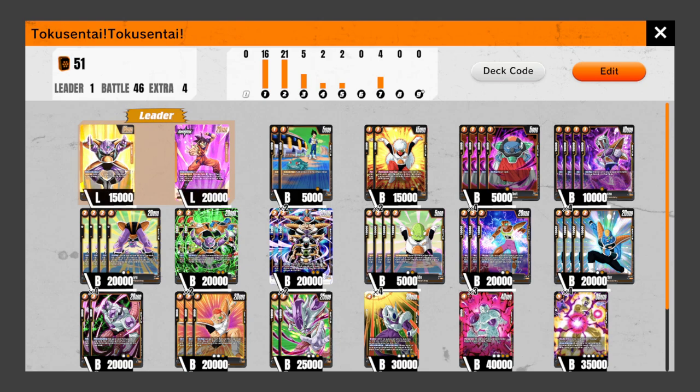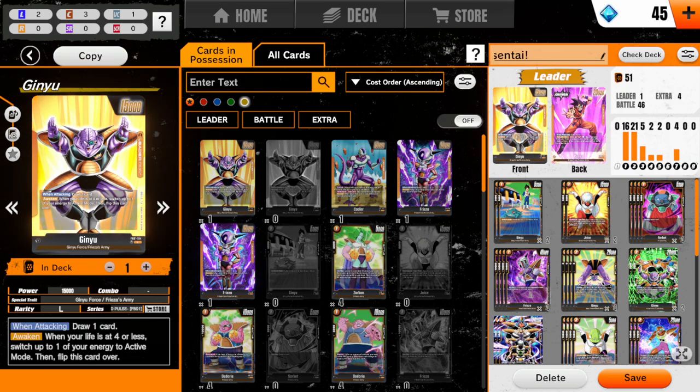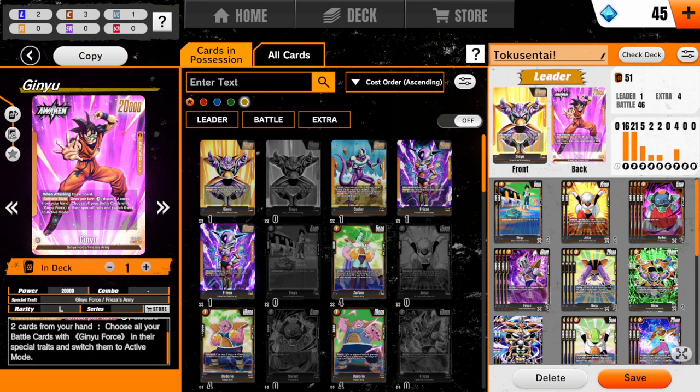Ginyu as a lead has an ability - he's different from a lot of the other leaders. When you transform him, you draw a card and then you get to choose a life at 4 or less, and switch up to one of your energy to active. So you have to be very careful when you use it that all your energy isn't already active. Using 3 energy, discard 2 cards from your hand and then choose all your battle cards with Ginyu Force in their special trait and switch them to active mode. Very good.